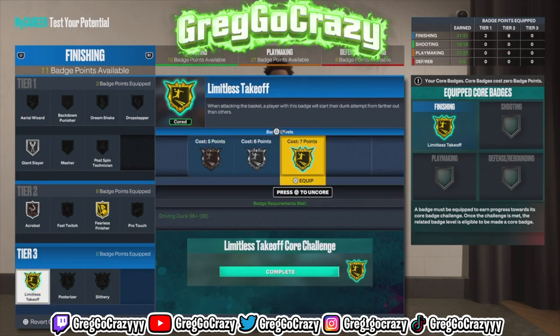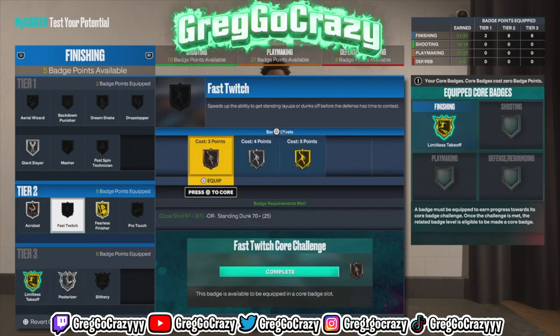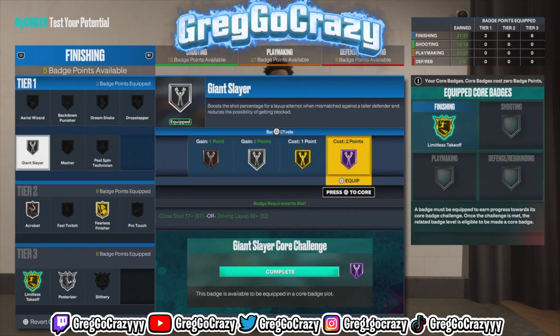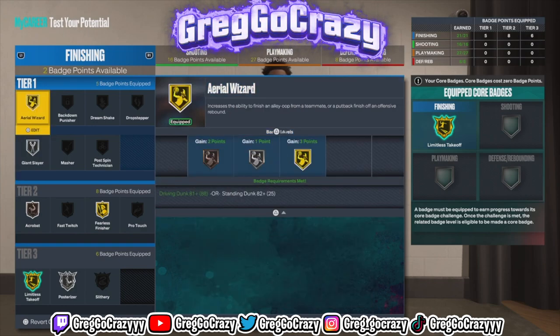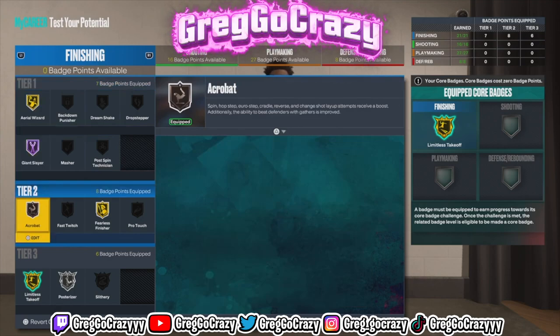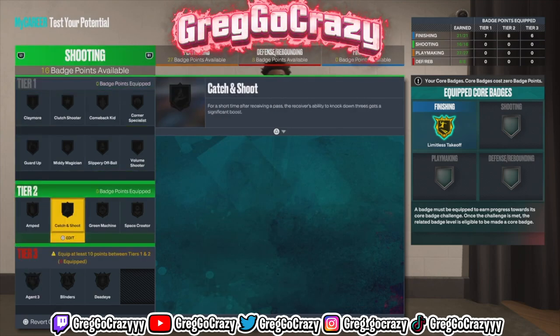If you're a big Russell Westbrook fan — and I know Russell Westbrook is struggling on the legacy right now, give that boy some slack, even though he does need to pick up his work. For finishing badges, you can get Catch and Shoot, Area Wizard on gold. If you want to go backdoor, dunk on somebody, do what you want to do.